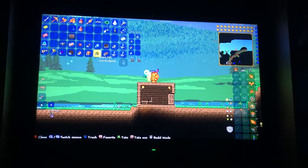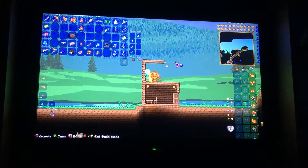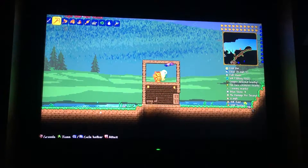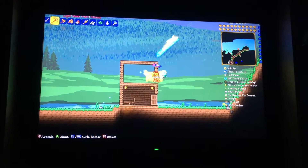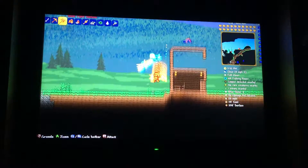What you want to do first is build another box house on top, just like this. Then dig three blocks and hammer this side so it's like a slope like that.